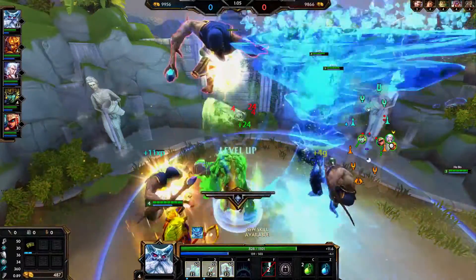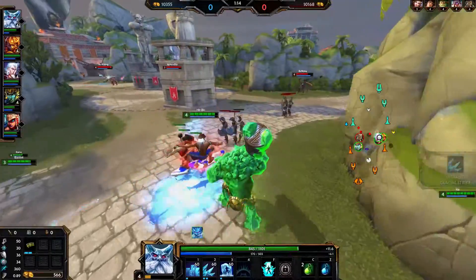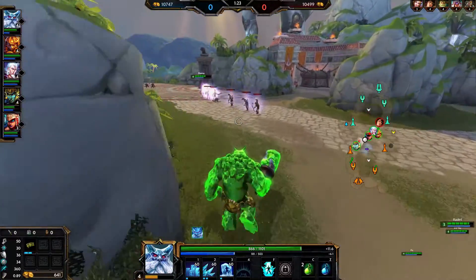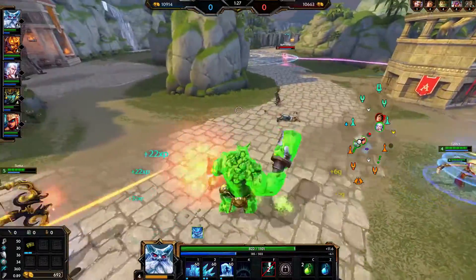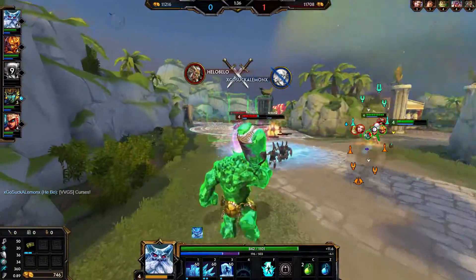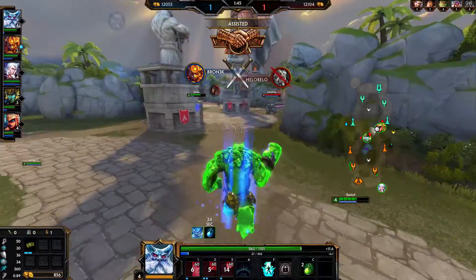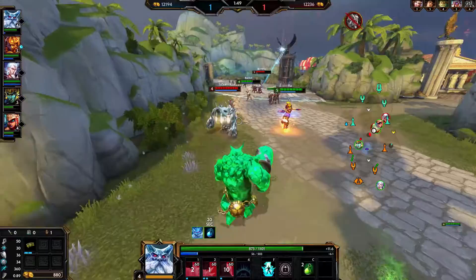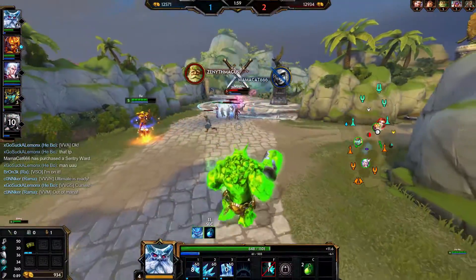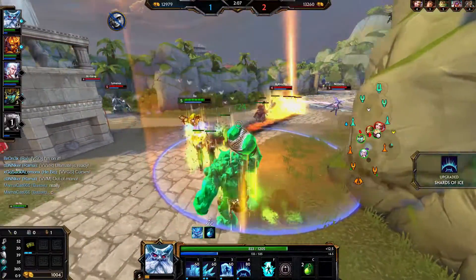With the amount of HP I have, my chance of survival is very high. They do have a decent team — the Nemesis and Ao Kuang are both actually a downside for my HP build, because Ao Kuang usually builds Soul Reaver which does percentage true damage. The ultimate of Nemesis also does true damage. I wanted to catch that dash — nice, at least we pick up Ao Kuang for the even trade.